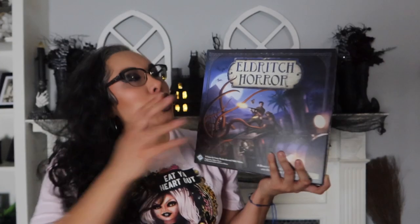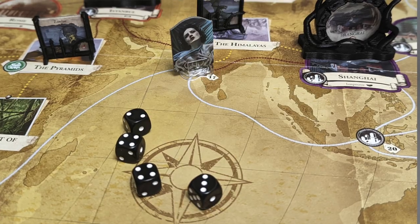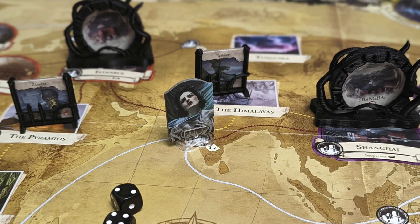Then we have the one that I always die in, and that is Eldritch Horror. Once again, you are investigators — but around the world this time. The other one you're stuck in the house; here you're around the world, investigating and defeating monsters. Monsters are spawning out of nowhere, you've got to go close these gates because otherwise things keep coming at you. You've got to defeat the elder one. Beautiful, beautiful board — it definitely has that OG feel, and I love the artwork. I do have some upgraded pieces for the gates. I always die in this game, never fails. I played this with a group of pretty beginners and they were able to pick it up pretty easily. I would say it's more for intermediate to more advanced gamers, but if it sounds interesting to you, give it a shot and look up the how-to videos.